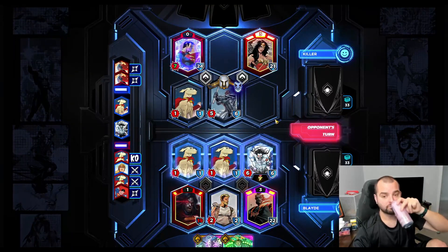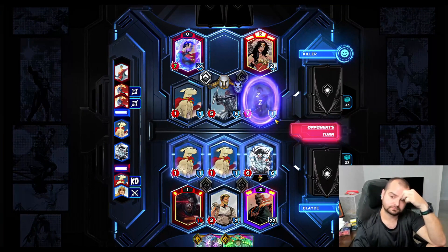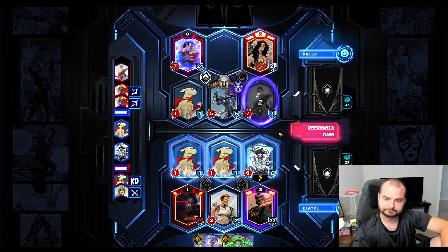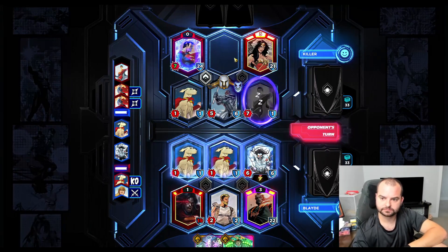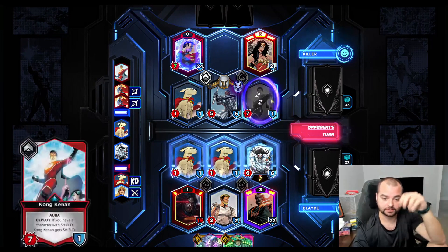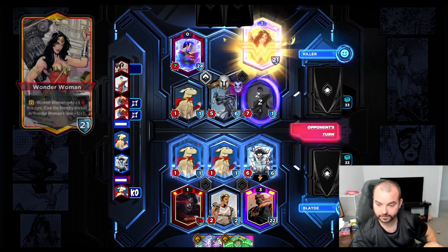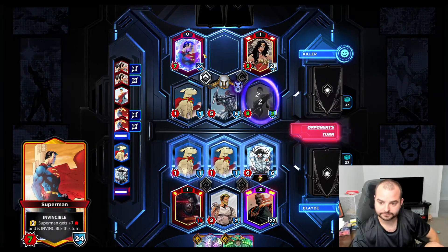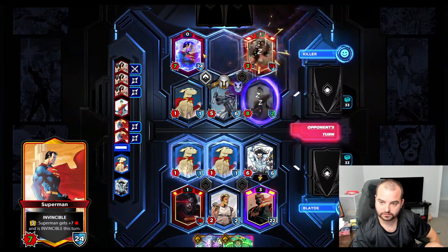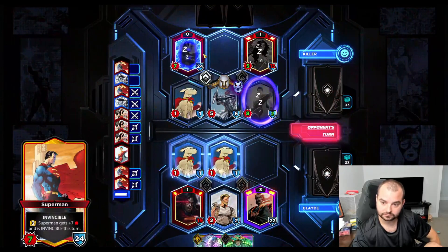It'll also exhaust Wonder Woman and we're getting into our gold turns where we have some decent cards ready to go. That doesn't count for Kong, right? That's invincible, not shield. So one of our Cryptos should be able to kill Kong - that's some pretty incredible value for us, or we'll have to double Crypto into that, which is still fun. Oh dang, taking that damage. I think we're coming out ahead here. Apollo does look a little iffy.